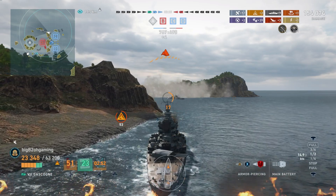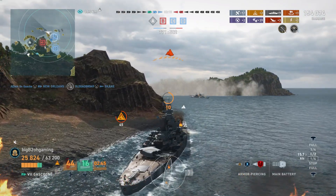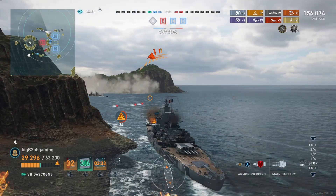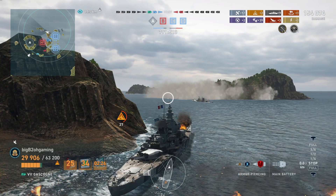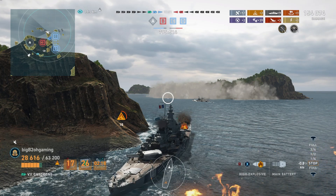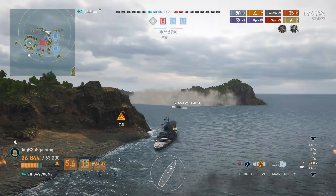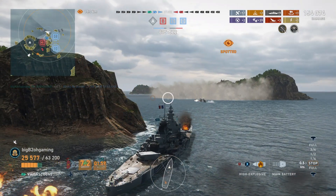I guess this is where all the RNG went — somehow we're able to citadel this cruiser with a relatively small citadel, but we can't get more than one citadel on a battleship like Nelson that has an absolutely massive citadel. After dev striking the Baltimore and the Lenin, we are up on points. However, our New Orleans is pinging our destroyer for support and looking at the minimap he's full speed through the channel. Ideally we would have just stayed on our side of the island and won on points. But with our friendly cruiser going out there I need to try and support him.